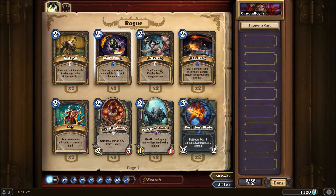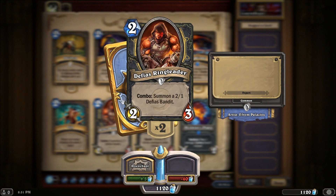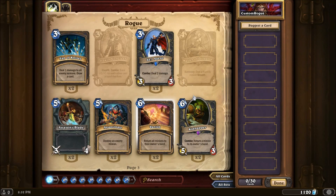Combos aren't all direct damage — you've got combos on the Defias Ringleader which gives you a 2-1 bandit that turn. The funniest thing is the combo works off of any card you've played. So if you play the coin, you can play that on turn one, get yourself two resources, and then get the Defias Ringleader with the combo triggered because you played the coin first, which counts as a card even though it costs nothing. Pretty crazy system.